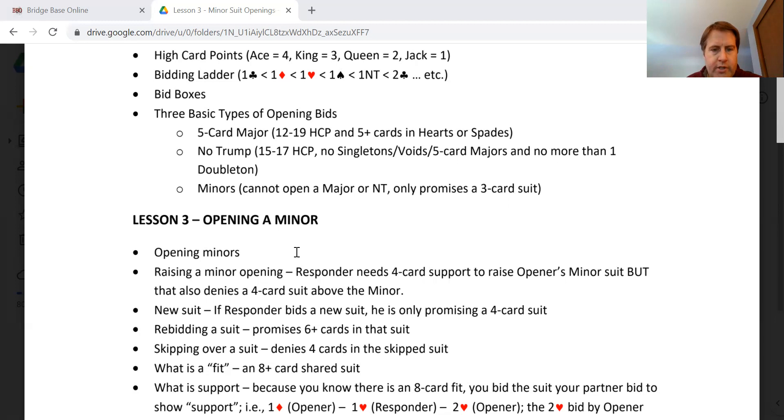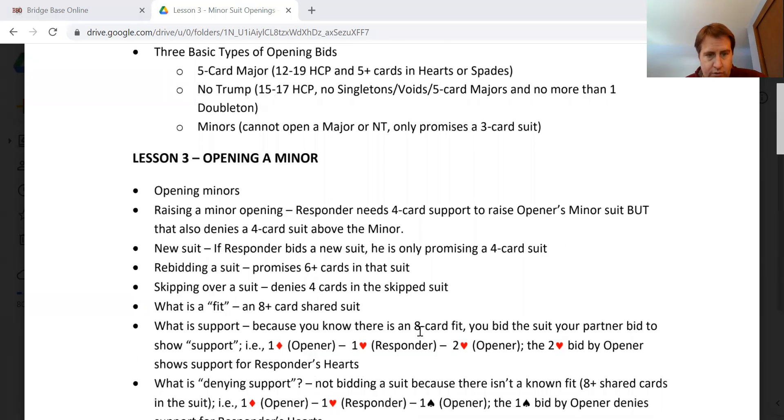When a responder bids a new suit, it only promises four cards. Just like in lesson two, if the responder bids a different suit — whether it's a major or minor — it only promises four. Rebidding a suit: we play that if you ever rebid a suit, majors or minors, that promises a six-card suit. And skipping over a suit by responder will most of the time deny a four-card holding in that suit.